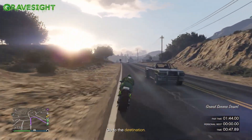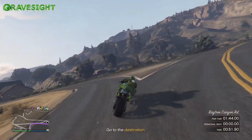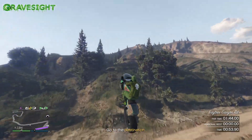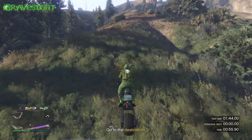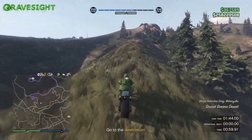Soon I'm going to take a right and we'll be going off-road. Take this road and then go off-road right here, hit this little jump. You can see this little lip of the mountain — we're going to follow this up right here, so just watch.